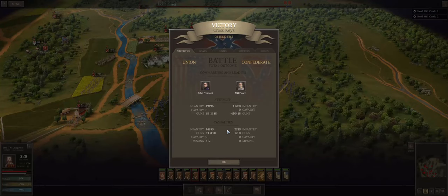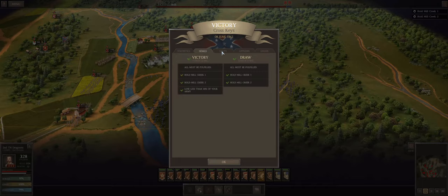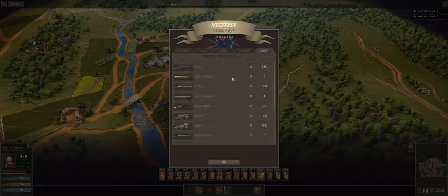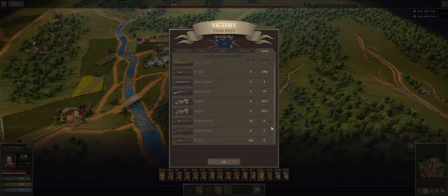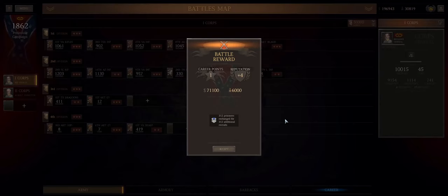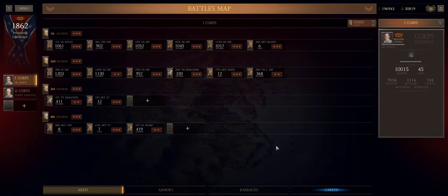Here's the end of the battle. We do very well in this fight, which — after all the times I've lost — is kind of gratifying. We capture a bunch of good stuff, including a lot of Springfield 61s, which makes me very excited. We're not going to do the camp video in this video — I'm going to do that in the next one. I'll see you guys when we get back to camp. This is Fiasco signing out, and glad to be back.